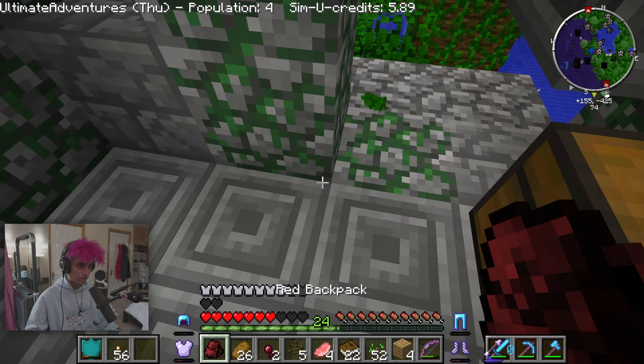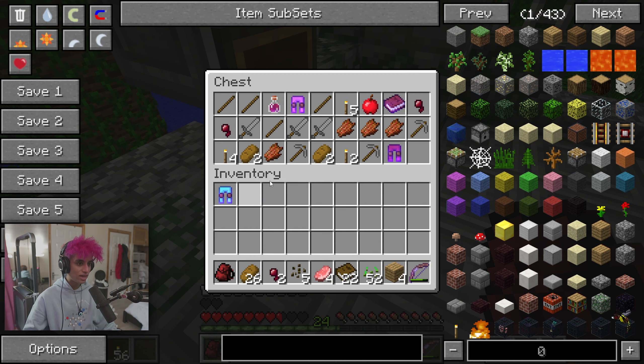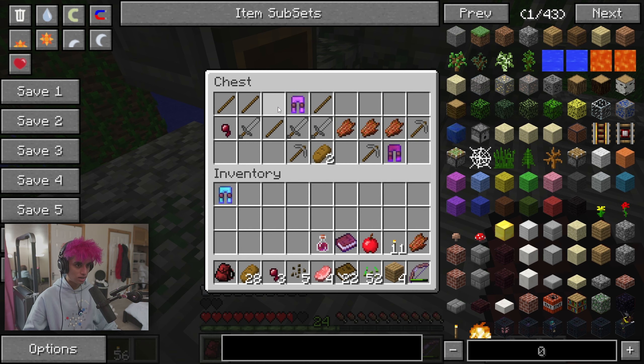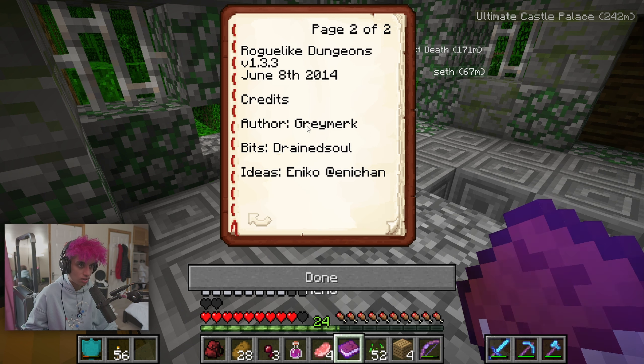I'm gonna put all this stuff in a backpack — I have eight diamonds in case I need to craft extra stuff. I'll take the torches, the apple, the spider eye, and this just in case I'm dying. Let me read the memo: 'Please stop storing the TNT under the floor — it's not very safe. One of these days there's gonna be an accident and we'll be left with a smoking crater in the middle of the base. Graymerc.' Roguelike dungeons — told you which mod it's from. That's awesome.